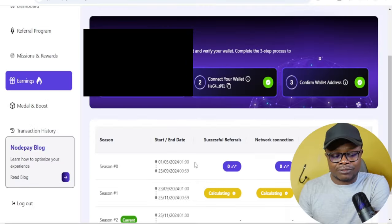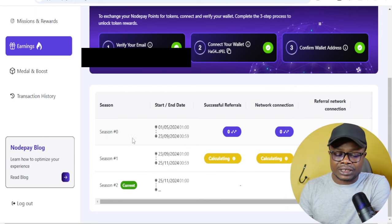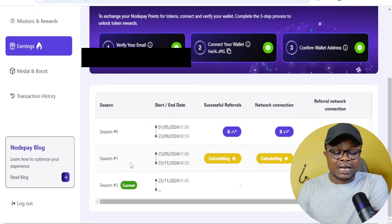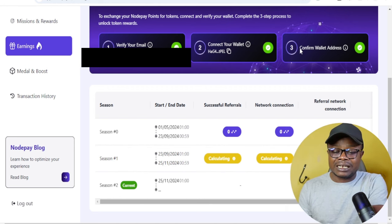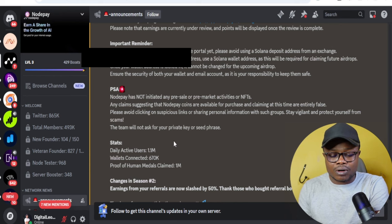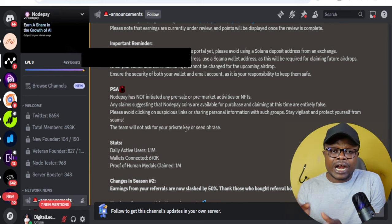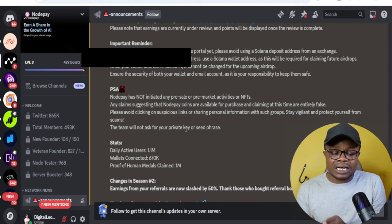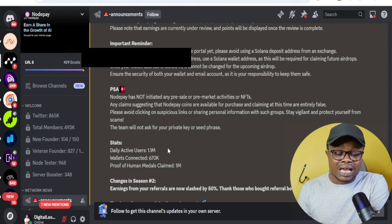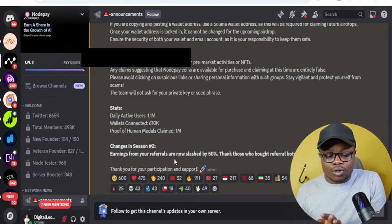If you participated in Season zero, you would see your points there. Season one points are still calculating. Some of you may notice your points have disappeared — Notepay has stated clearly in this update that the points you earned are currently undergoing review, and after that you'll be able to see them in your dashboard.